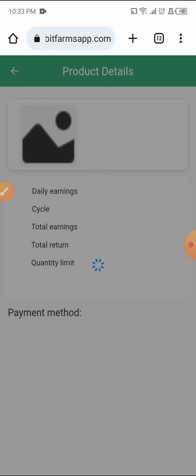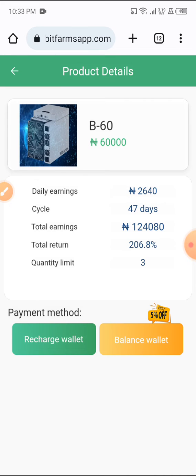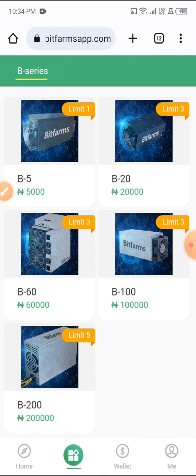For Limit Three, you are spending 60,000 Naira and you'll be making 2,640 Naira daily for 47 days. So investing 60,000 Naira, you'll be making 2,640 daily for 47 days, which gives you a total of 124,080 Naira. You have a huge profit back here — making well over 60,000 Naira in profit. That's very good.